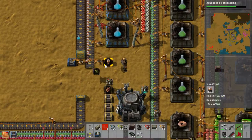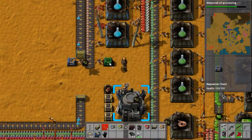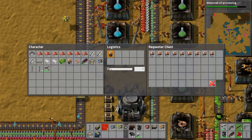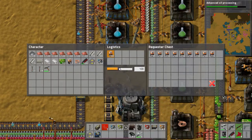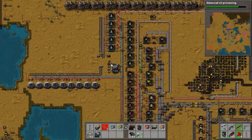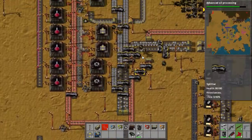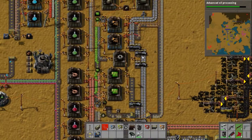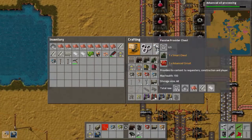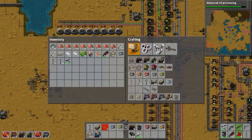We have to get this advanced oil processing and then after that we kind of open up. We do need substations to start this solar panel farm. So solar power is the next thing we should really focus on. It looks like the light oil has jammed the system again, so I'm going to go fix that — actually, I'll wait until we get this advanced oil processing because we're so close.